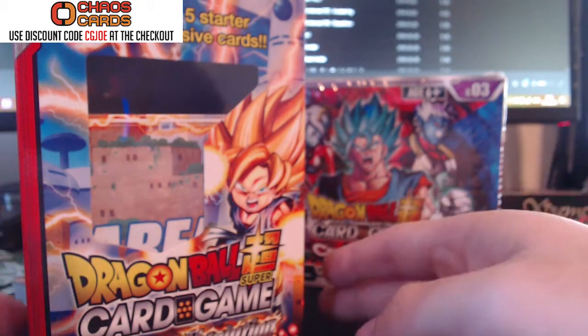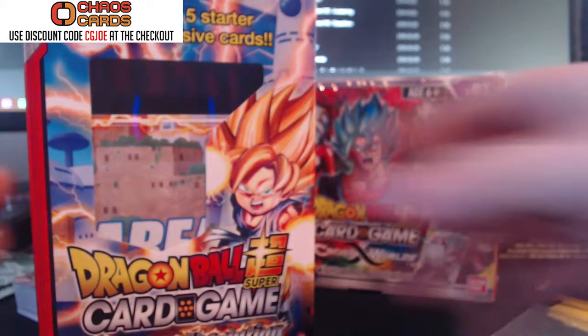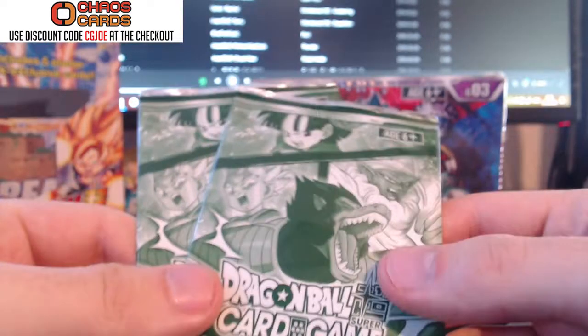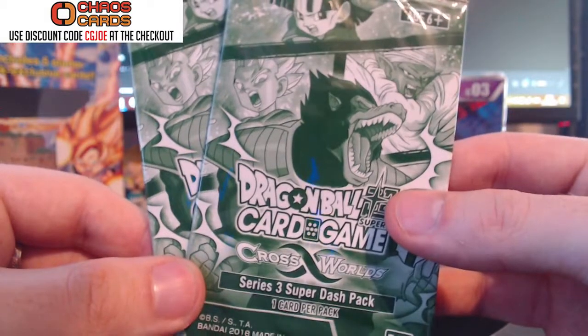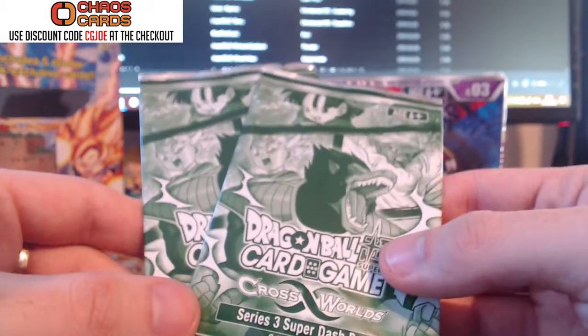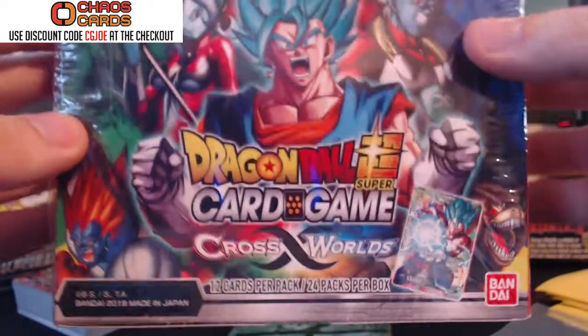Hey guys, what's up? Welcome to another pack opening with C.G. Joe. I've been having a great day. So what we're opening today is a starter deck from Dragon Ball Super — it is the Extreme Evolution starter deck. I'm also opening these Dash Packs I got from Chaos Cards. These are Cross Worlds Series 3 Super Dash Packs. I've heard these have some super cool stuff in, so I'm looking forward to that. And of course we've got a booster box of Cross Worlds to go through as well.